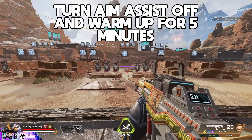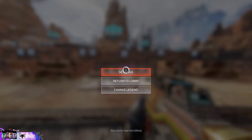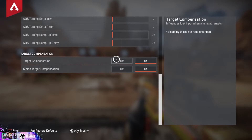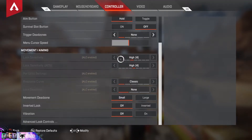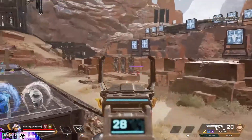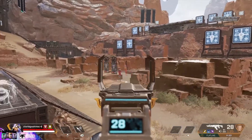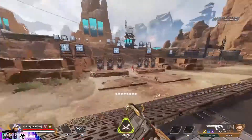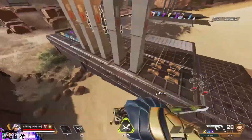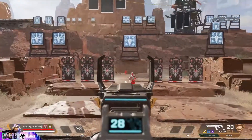Moving on to my third tip, and this is strictly for controller players: I want you to warm up in the range for about five minutes every day. Go down to target compensation — which is aim assist — and turn it off. While you have this off, you'll notice that you can swipe right past the dummy; we don't have a magnet bringing us in anymore. This is going to make you a lot better when you actually turn aim assist back on, and you're going to notice your shot accuracy increasing — like a lot.